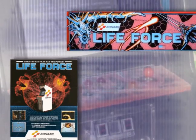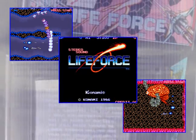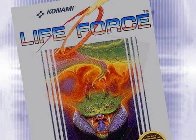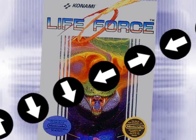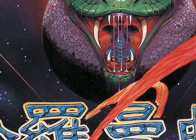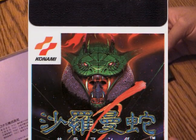In America, those of us in arcades dropped coins into Life Force, the 1986 Gradius spin-off shooter by Konami. Though I have to admit, the slightly reworked Nintendo Entertainment System version is the one I'm most familiar with — can we say 30 lives Konami code? Well, in 1991 the PC Engine received a variation as well, known by its original Japanese arcade title: Salamander.